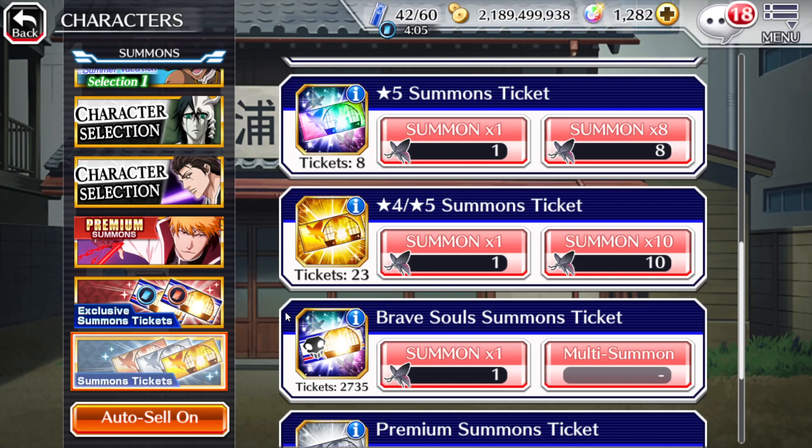If you save your orbs and potentially use them on the limited banner, that's less. Let's say I ended up pulling both characters from these tickets — theoretically I'd have 1500 fewer orbs spent on the banners, assuming I didn't want to summon for any seasonal character on the banner. That would bring it down from around 9600 to 8100 orbs, which does save you some.